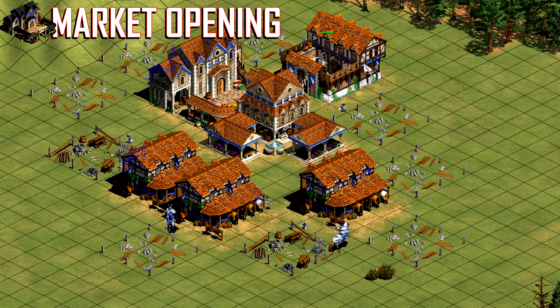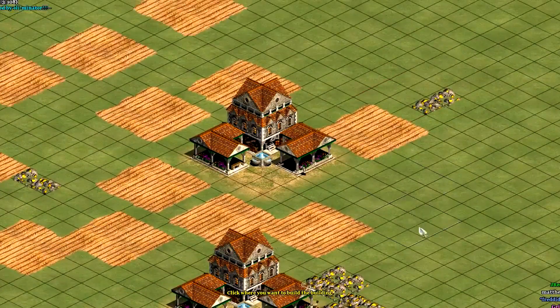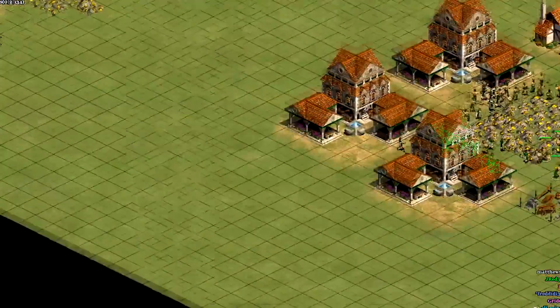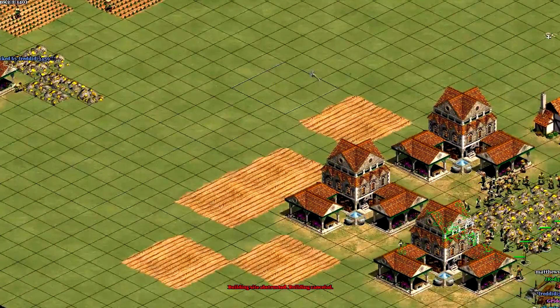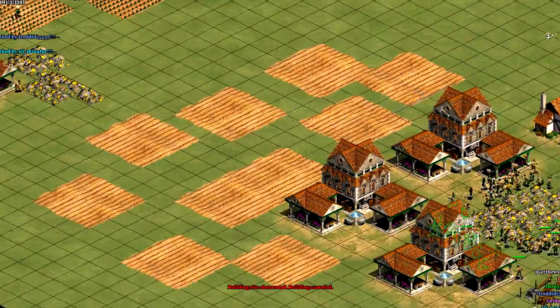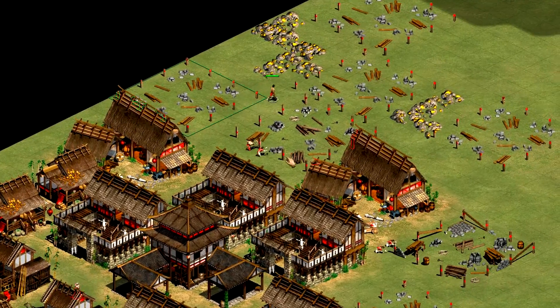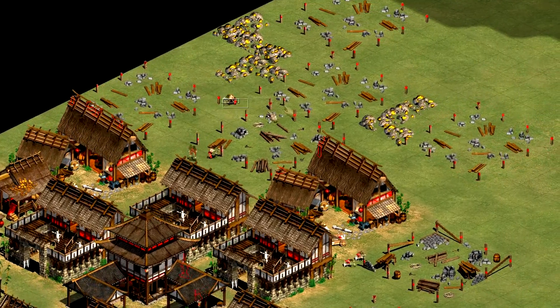I normally buy no more than 5000 gold, but you should experiment to see what works best for you. While these are the tips I can give you, the most important part of managing eco is to keep an eye on how fast you're running through your stockpiles and move or create villagers accordingly.